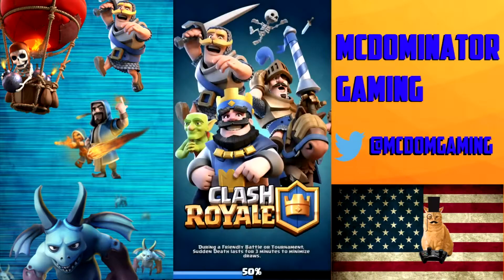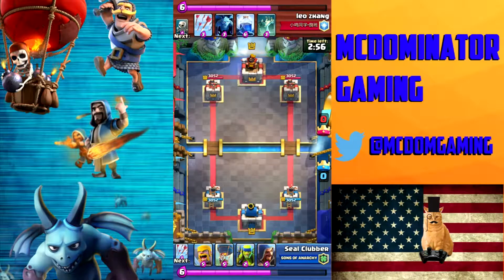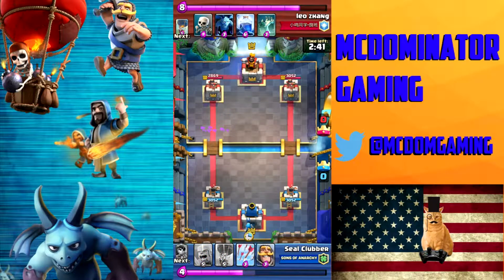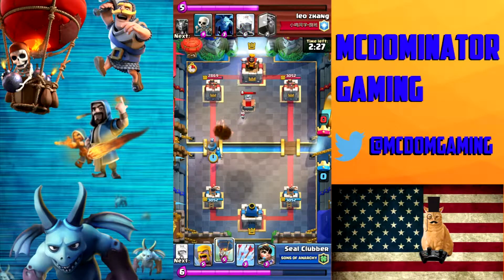Now we'll watch a Lava Loon defense. Lava Loon is something you don't run into all the time, but it's hard to deal with. This is your classic deck — they'll have a couple air support, a couple quick cycle cards, Lightning, and usually a Skeleton Spawner — a Tombstone. I don't know it's a Lava Loon yet, so I use my Wizard. I really wish I hadn't, but I'm going to combo my Knight with my Wizard and get a push going.